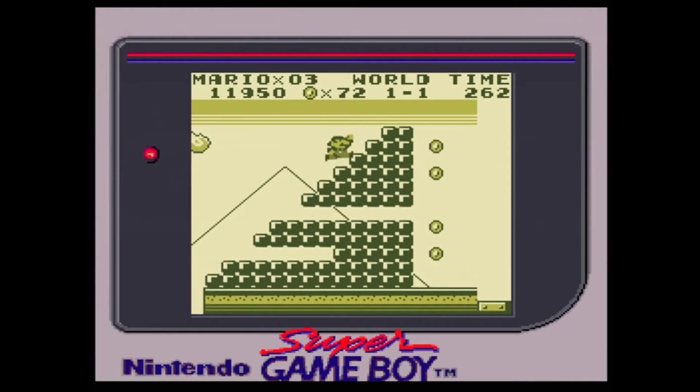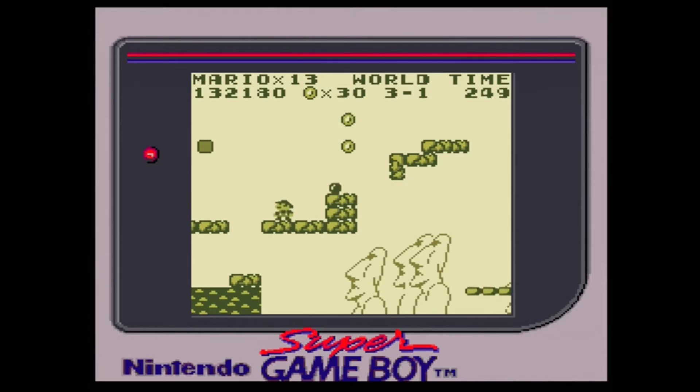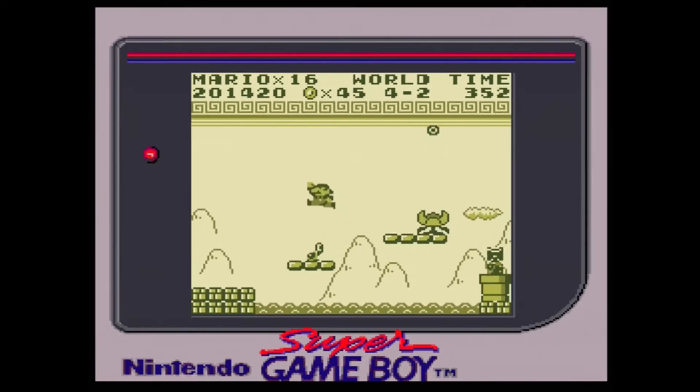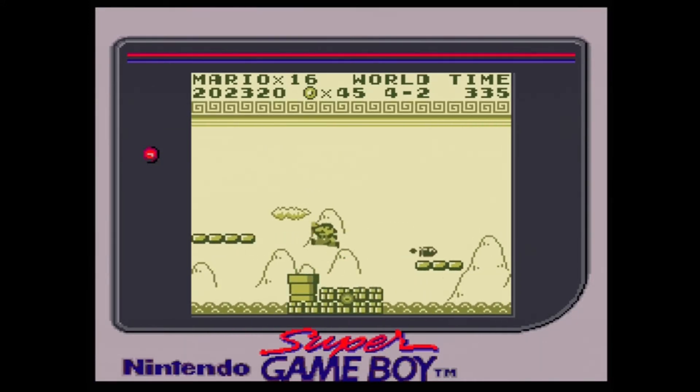Birabuto is based on ancient Egypt, Muda based on the ocean, Easton based on Easter Island, and Chai is an Asian-inspired kingdom. Each world is only made up of three levels, making a total of only 12 levels throughout the whole game. The game only takes around 20 to 30 minutes to beat, but what the game is lacking in length is made up for with solid and great gameplay.